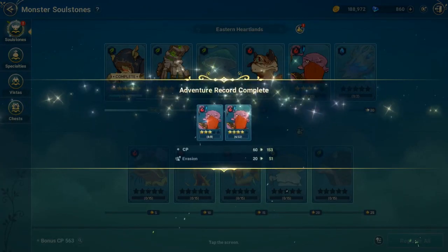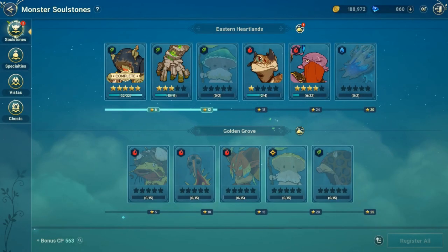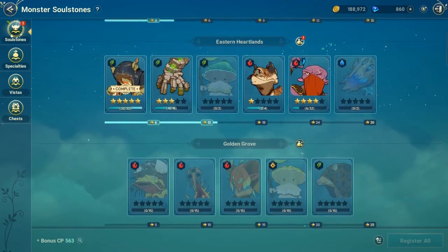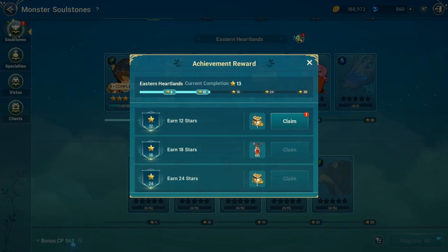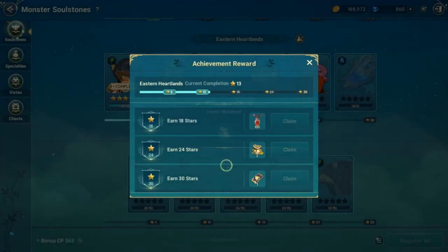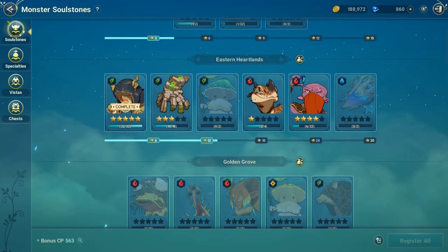Yang pokoknya ada tanda serunya, lo claim aja. Dan untuk register ini maksudnya adalah untuk mendapatkan koin. Koinnya gak terlalu susah. Jadi setiap monster yang lo bunuh itu akan nambah durasi pengalaman kalian dan bertarung dengan monster tersebut. Jangan lupa juga ada pundi-pundi koinnya yang bisa lo claim setiap lo selesai menyelesaikan beberapa tahapan bintang sampai dengan 30.